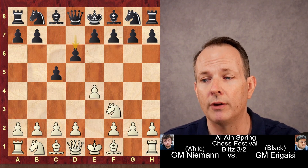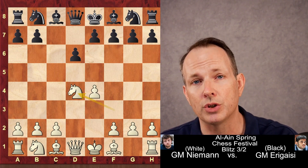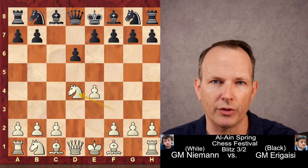It's a Dragon Sicilian, one of the most entertaining openings in chess. Niemann has white, Erigaisi has black. The moves are: E4, C5, Knight F3, D6, D4, CD4, Knight D4 — the traditional open Sicilian starting position. Black can play the Knight, the dragon, etc.